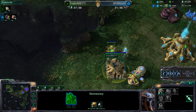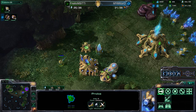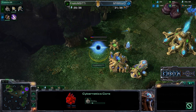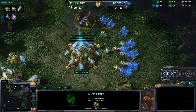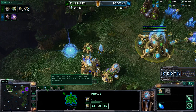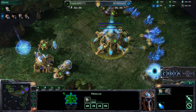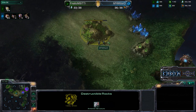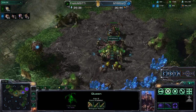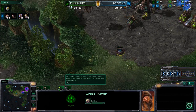The Gateway is now completed, and the Cybernetics Core should be coming in soon. The harvester count is 28 Probes versus 25 Drones — no one will really be dealing any damage yet. The Zerg is trying to take down some rocks, but those rocks have a long way to go. The Queen is now spawning Larva at two locations, and Creep Tumors are now connecting the two Hatcheries to allow for faster movement speed between the two locations.